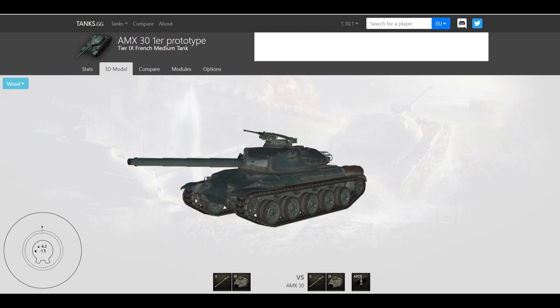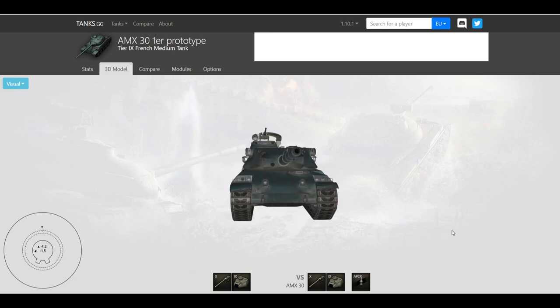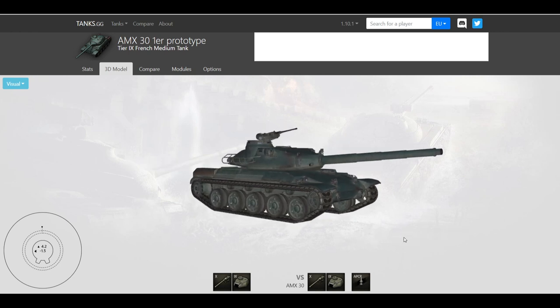Hey guys, welcome back to World of Tanks. My name is Bruce and today we take a look at the French tier 9 medium tank, the AMX 30 First Prototype. Before we get to some gameplay, let's talk about the strengths of this tank.